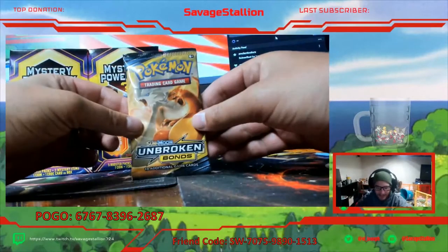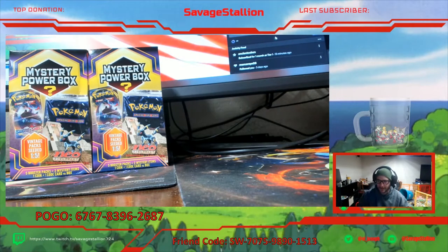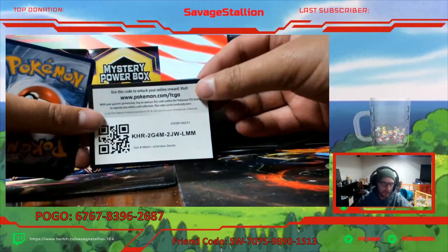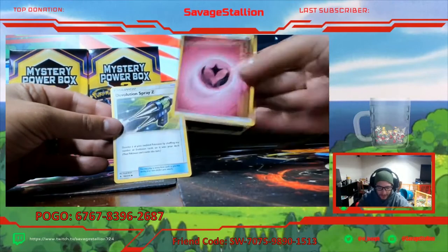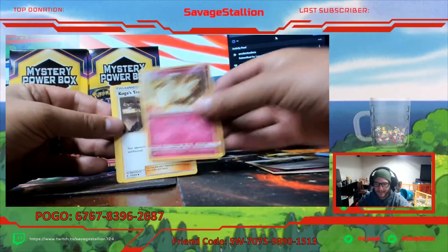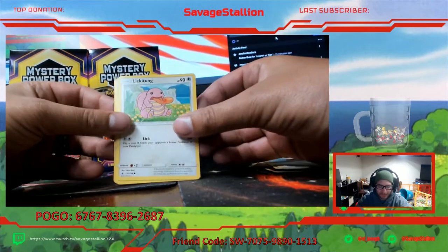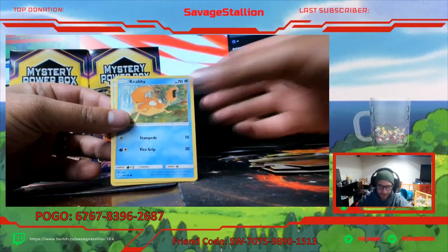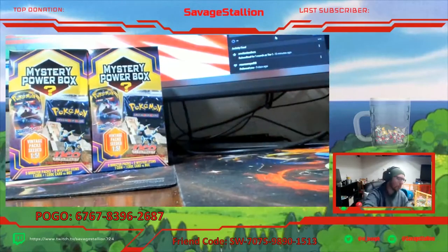Last pack for this box - Unbroken Bonds. Never pulled the Reshiram and Charizard GX Rainbow Rare. Never pulled that card from the set and I spent a lot of money on this set. I've kind of given up on it to be honest - especially because the set's gotten a little bit expensive. Energy, Devolution Spray, ticket ticket. Polly Laugh and Clefable non-holographic. Seems about right for one of these.